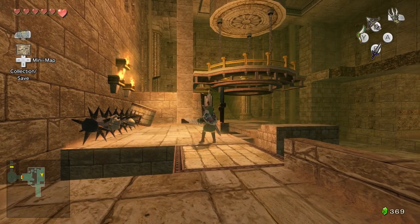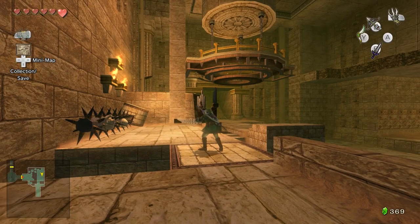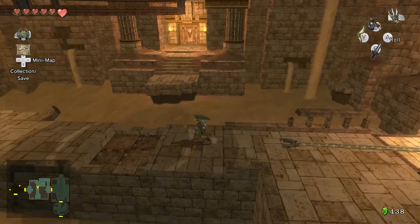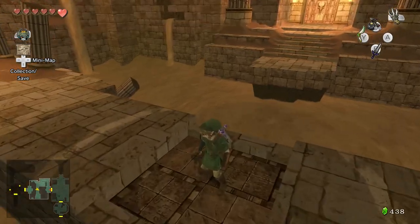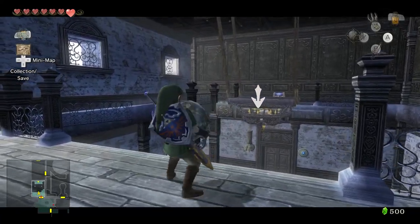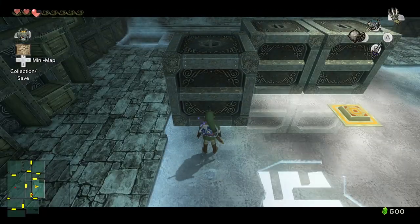Twilight Princess does have some good puzzles. In Arbiter's Grounds it sets up a system where you pull a chain to lift a chandelier and then run under it before it smashes down on your head. Later you do the same thing but wind up at a dead end — you've got to figure out that you need to drop the chandelier on your boots so you can climb up on top. That's a good one. I also really liked the swinging platforms in Snowpeak that you bat about with the ball and chain — better than a sliding block puzzle.